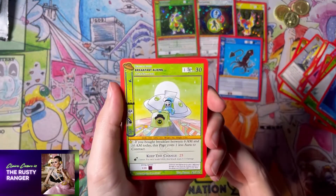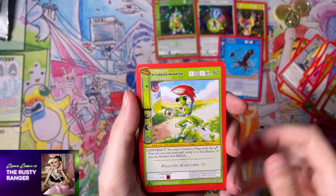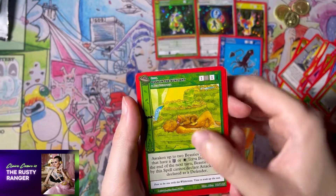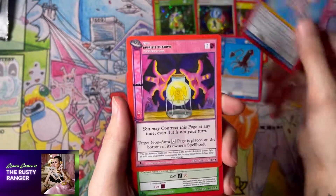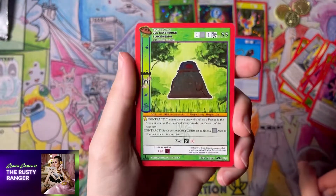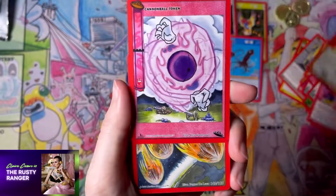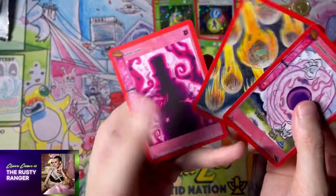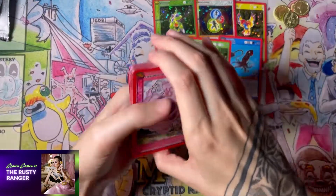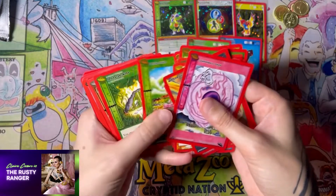Alright, let's see what's in this one. In the upper left-hand corner of the card you can see the little UFO symbol that tells you what set you are currently looking at. And we got another reverse holo.